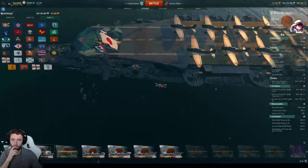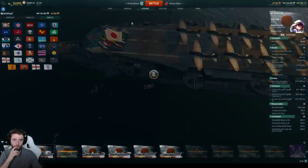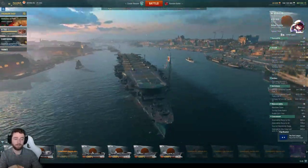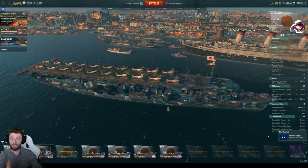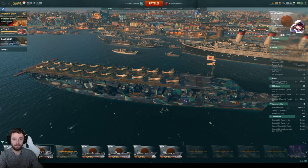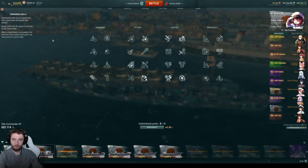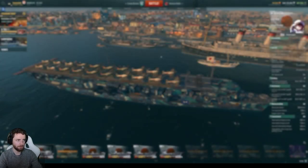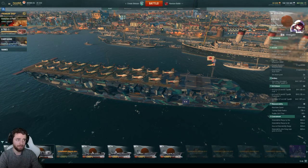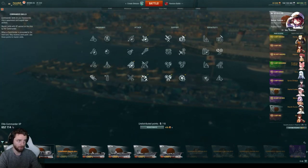For flags, I'll grab number two. Now, captain skills. My captain for the Ryujo — same as for the Hiryu and Shokaku — is competitive/ranked focused. I do have a 19-point captain dedicated to the Ryujo. Interestingly, this isn't a fully ranked-competitive build, which is something to note.